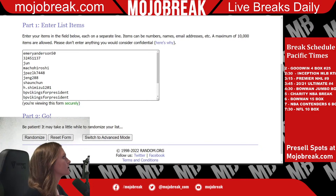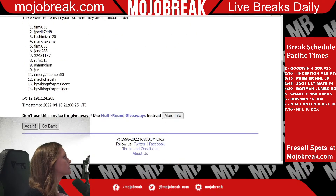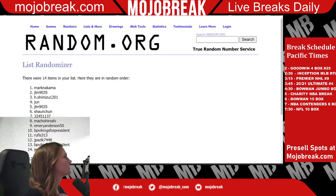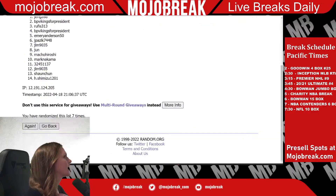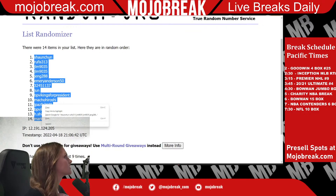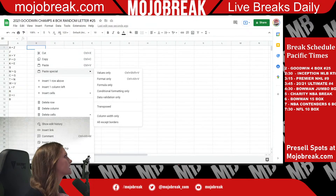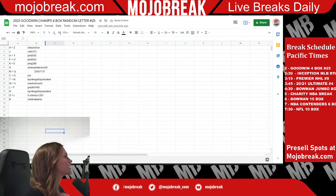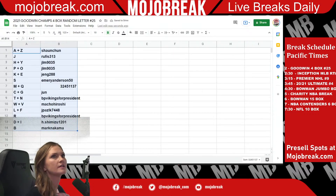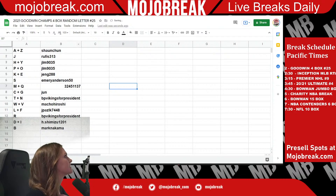Now we have all of your names here. We're going to randomize these nine times and see what you all end up with. Here we go: one, two, three, four, five, six, seven, eight, and good luck — nine times. There we go. So here are all of your names. Let's copy that, paste it here. I'm going to bold it out for you guys so you can see what you got. Let's make that a little bigger. There we go. So there are your names and the letters.